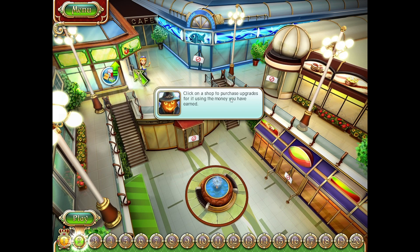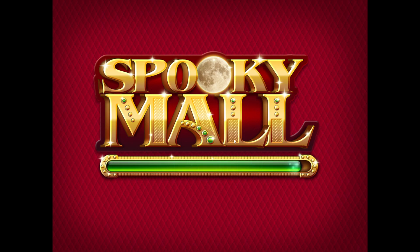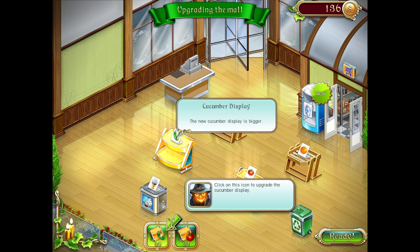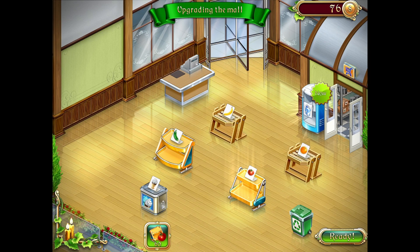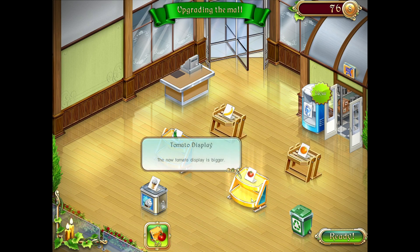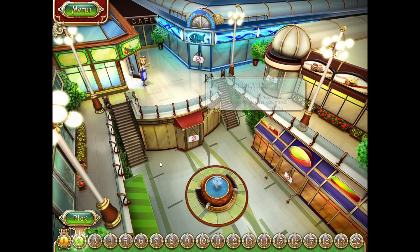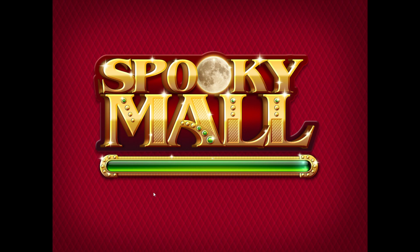Click on the shop to purchase upgrades for it using the money you have earned. What kind of upgrades do we got? Upgrades make your store more appealing. Click on this to upgrade the cucumber display. Does this mean with one I can put more on it, or does it mean I have to fill it twice? I guess we'll have to see — let's just do both. For this month I'm going to be sticking with one game for a little while, seeing if you guys like it. I might even play it to completion depending on how long the games are.